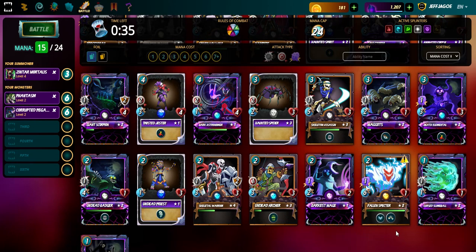Fallen Specter — I've got a level two. It actually reduces the melee attack of all monsters. It's got a six speed and a magic flying ability. Pretty good card.